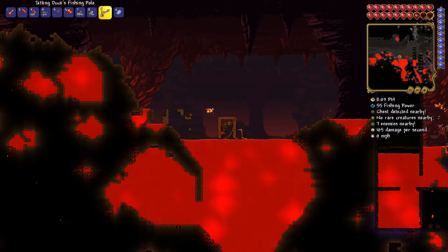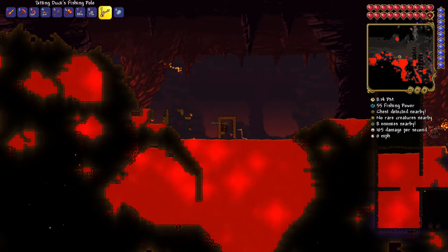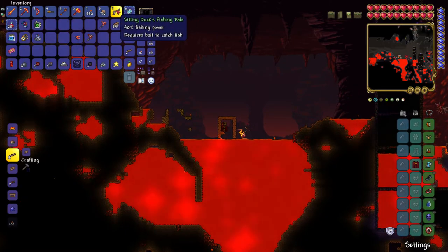Don't think that you're not able to do it — it just takes a really long time because your fishing power gets lowered when you're fishing in lava, and so it takes even longer especially if you're in pre-hard mode. But it still does work. I just caught an obsidian crate and that was only using the underworld butterfly and the Sitting Ducks fishing pole.